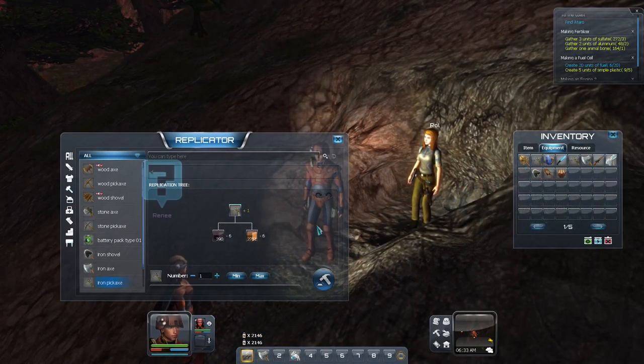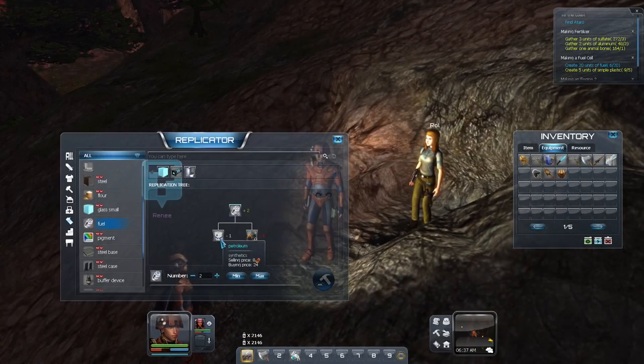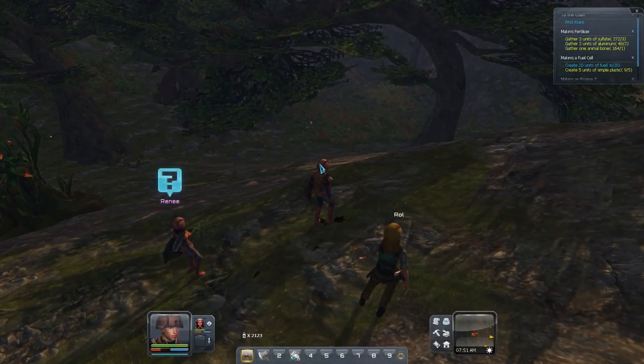Now I need some fuel. How or what do you need to make fuel? Let's swap my pickaxe for the sword to get rid of that hemisphere, stop it from following my cursor. Right, what we need is... Fuel, where are you? There you are. And we need coal.